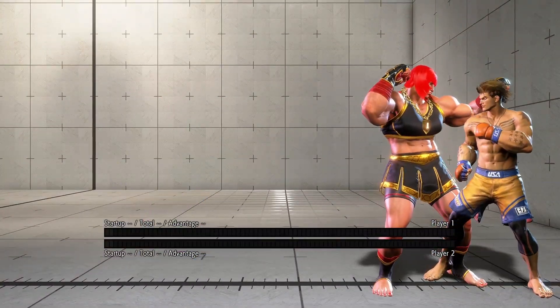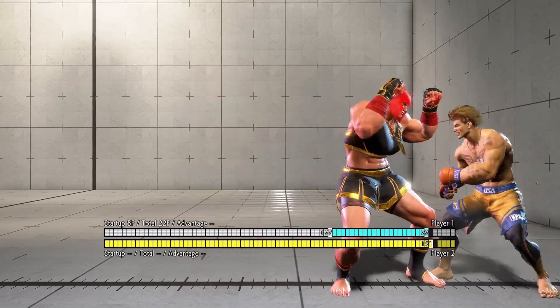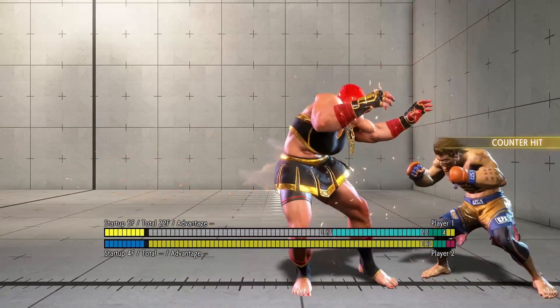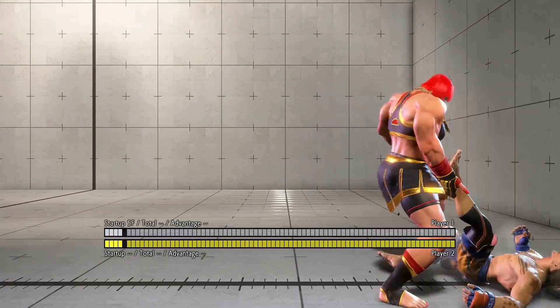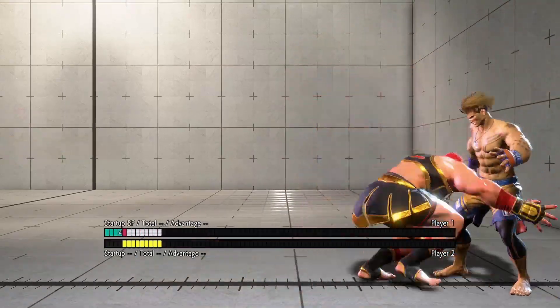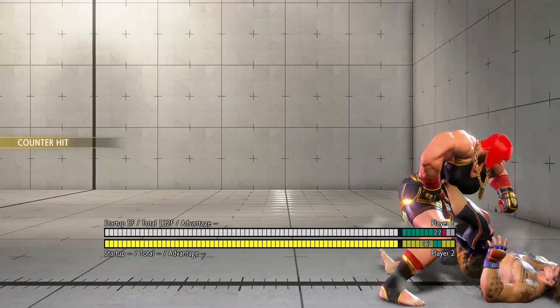What about characters without meterless throw loops? Marisa can forward dash, which makes her only plus one. This means that you can interrupt her second throw with a wake up 4 frame attack. The only main way she can punish you for this is by counter hitting you with her crouching light punch, which doesn't lead into anything scary at all. Alternatively, she can spend meter for a drive rush to get a strong throw loop.